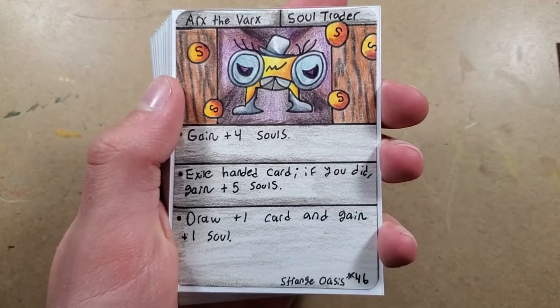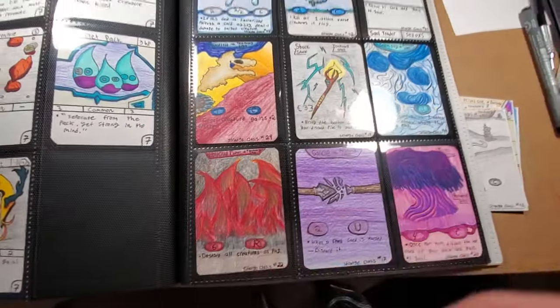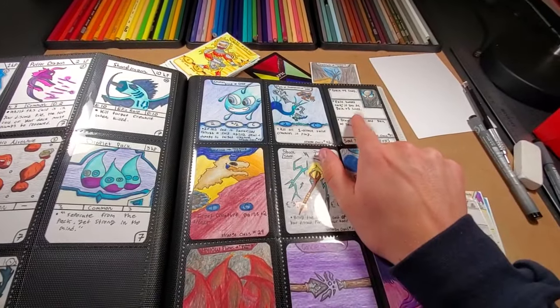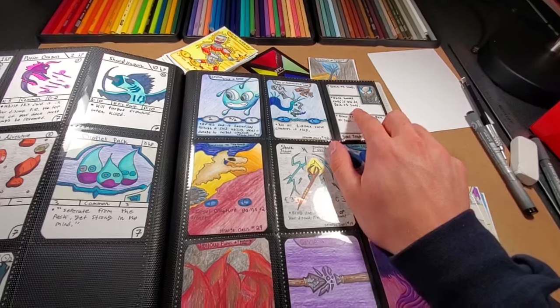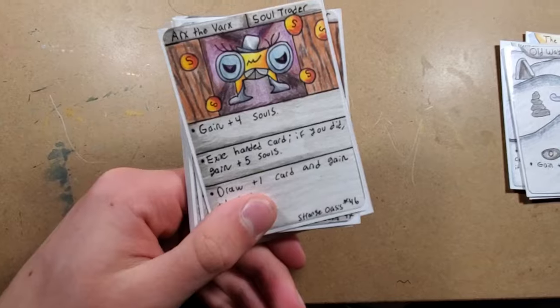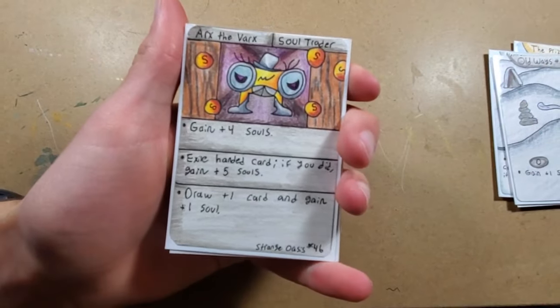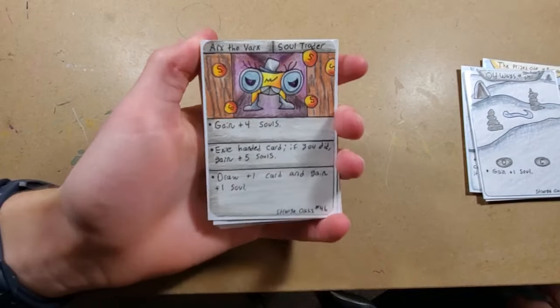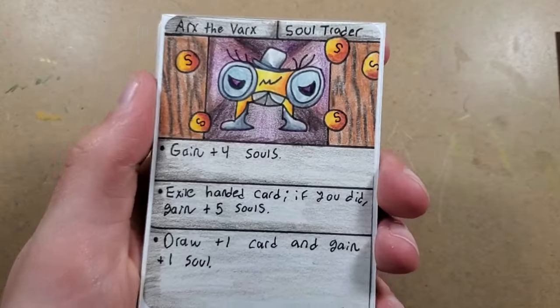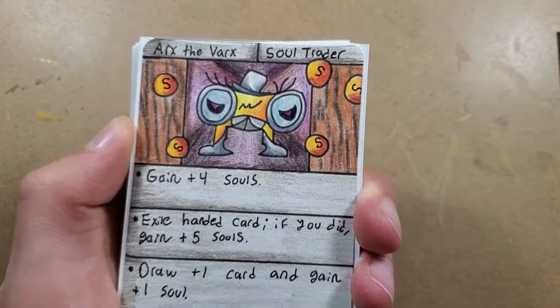I actually redid all of the trader cards. If we look at my binder of all the cards that did not make it, you can see the first soul trader - that template I did not like. There are a few others you might recognize, but these are all the cards that did not make it. That old soul trader template was not looking good at all, so I basically redesigned the whole template. It's got some little soul coins around it and some wood planks.